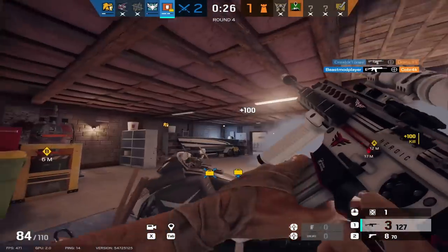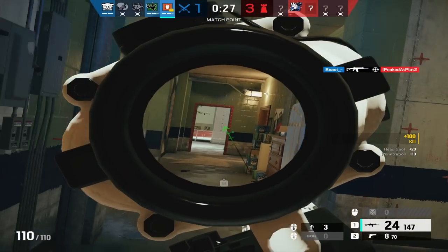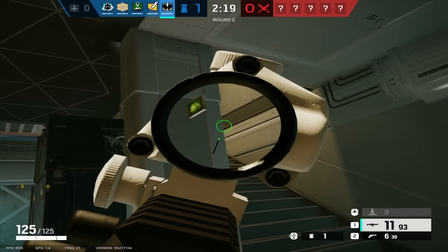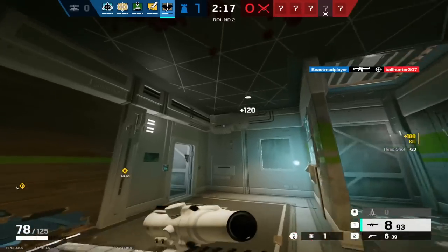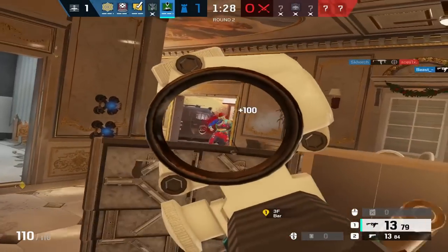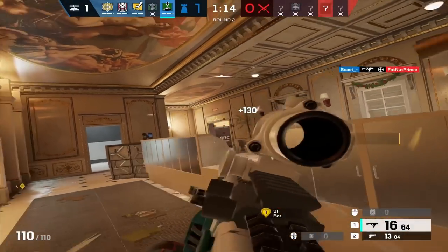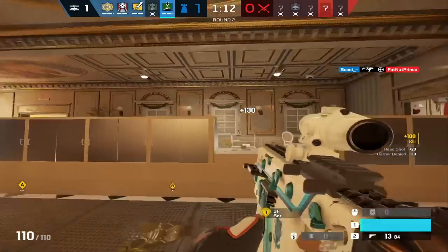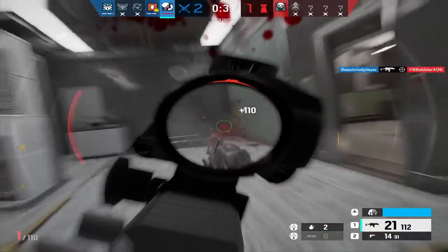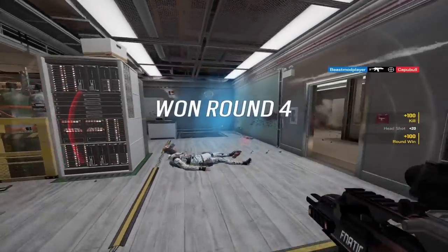The 2x blocks a good portion of your screen. The ACOG is too zoomed in in 99% of situations, and the 1x sights really suffer at distance. So considering the 1.5 doesn't block your screen and is useful in every gunfight, the choice is extremely easy to make. The 1.5 is one of my favorite sights too, but it is quite literally ruining the game's balance. If Ubisoft doesn't do something, they will continue to add and remove 1.5s from operators until the game eventually dies. Removing it or at the very least reworking the sight could solve this issue.